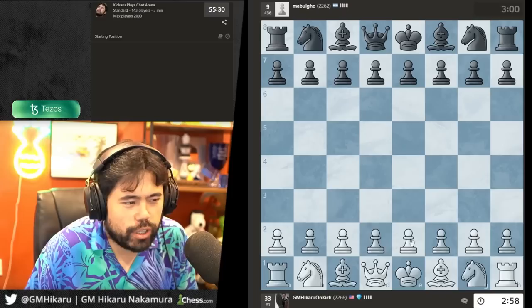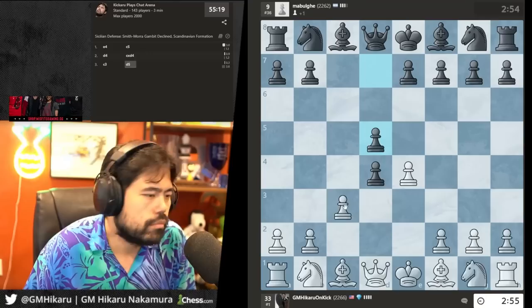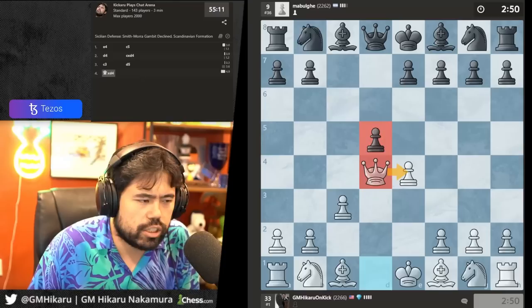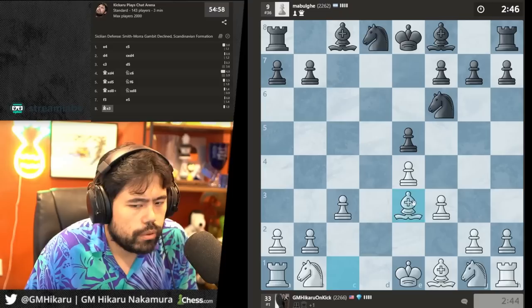I took a couple thousand dollars of it — I bought some calls on Oracle. Let's play d4 and c3. We get d5 so he doesn't go into the Smith-Morra — he plays d5, I'll take with the queen, take on e4. I think my opponent Mabugi got his lines confused here — he's just down a pawn. I go f3. World number two, Norway Chess champion — will I take a shot at the World Chess Championship? We'll see, maybe, maybe not.